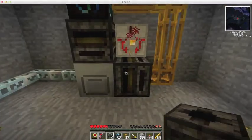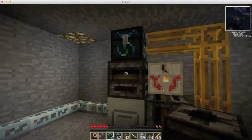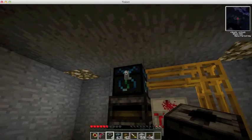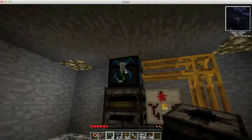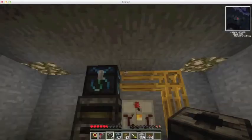Now get some blaze powder and put it in here. Then it will only pull out blaze powder. Get blaze rods and put them in like that. Put the blaze rods up in the condenser, and then they should be pulled down into here, which will soon turn into blaze powder.